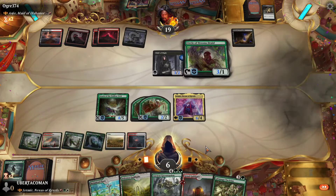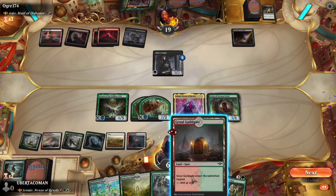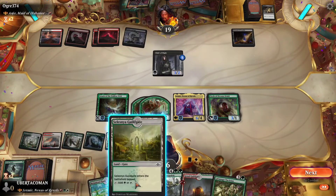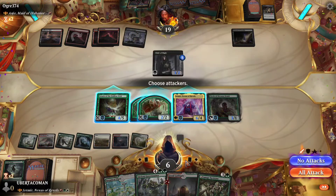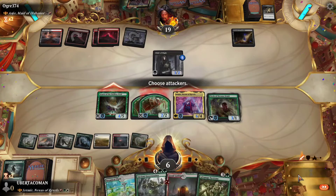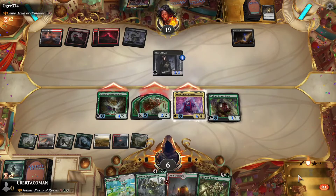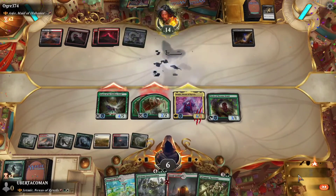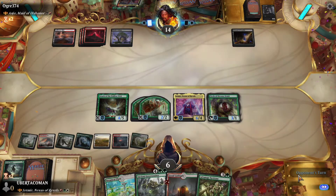I'll play this so I can get more mana. I've only got gates and things that come in tapped so I'll play that one. I could attack — everything will kill his creature. This creature's dead now, he's down to 14.